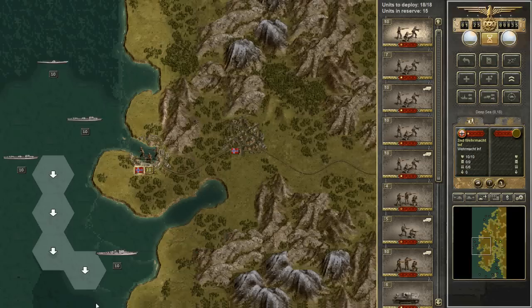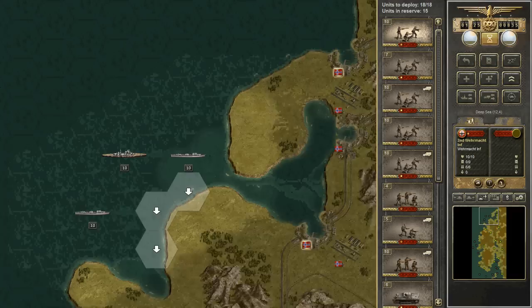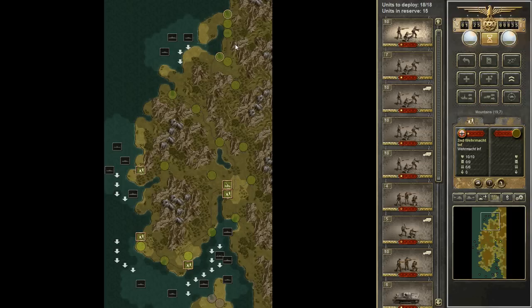Let's get going. I know from history that the British are going to come in in the north, and their fleet will come in in the north. I haven't played the scenario yet, so I want to have a decently strong force in the north. There are two objectives up here in Trondheim and Namsos, which the British historically put up pretty stiff resistance. Then there's going to be an objective in Bergen, Stavanger, and Oslo further south.